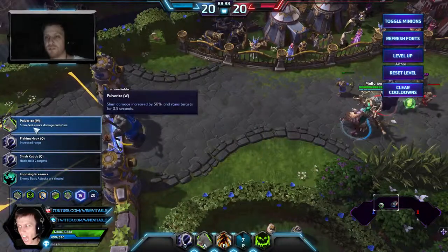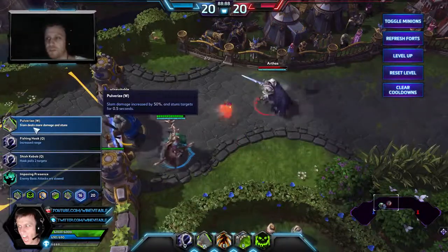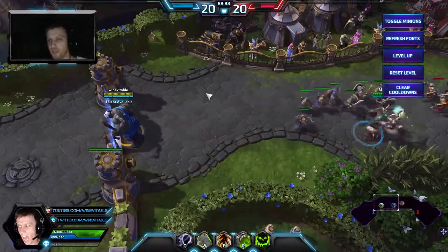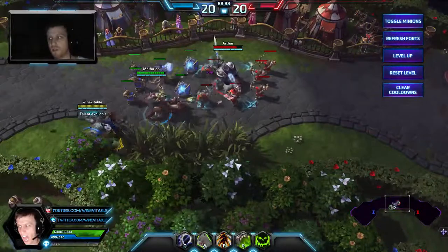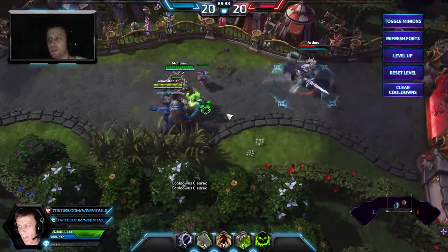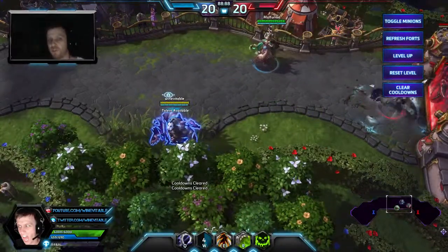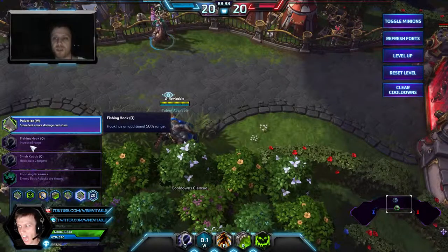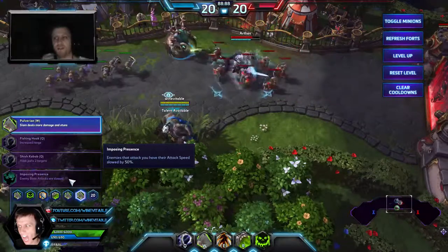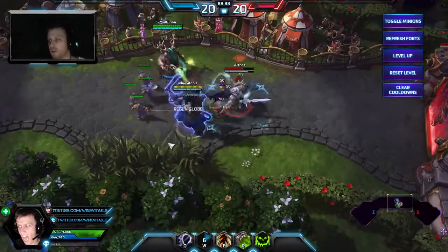Mega Smash stacks nicely with the level 16 choice — Pulverize. It increases damage on your Slam by 50% and stuns for 0.5 seconds. I can't tell you how good that stun is in certain cases. If there's a Vala strafing — Slam, she's stunned. Somebody's trying to run away — Slam, you're not getting away. You can interrupt abilities — a Xul with Ravenous Spirit? Not today. That stun is really cool, and that's why I love taking it over the increased range. Fishing Hook is good if you're doing a hook build, and Imposing Presence isn't bad for a solo tank build since attackers get 50% reduced attack speed — but it's hard to give up Pulverize. Work on your hooks and get those down.